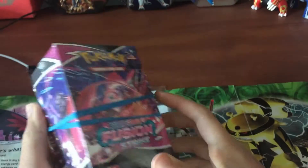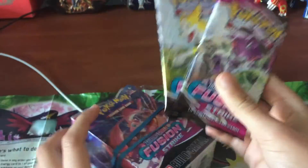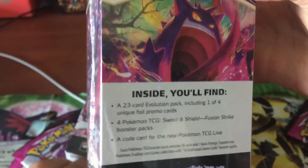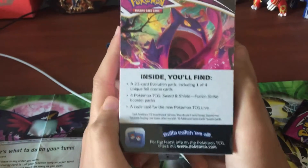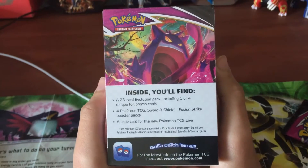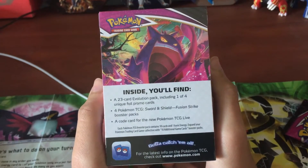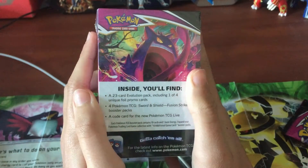We each got a Build and Battle kit, unopened. Well, I kind of just opened it. We're opening them early for you guys. Check out the back here! I've never actually opened any Build and Battle kit before. You guys can pause it if you want to read that. Inside you'll find a 23-card evolution pack, including one of four unique foil promo cards, four Pokemon TCG Sword and Shield Fusion Strike booster packs, and a code card for the new Pokemon TCG Live.